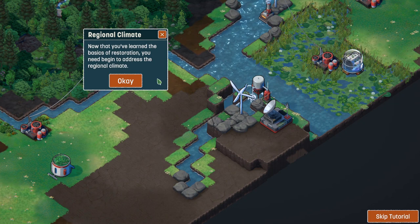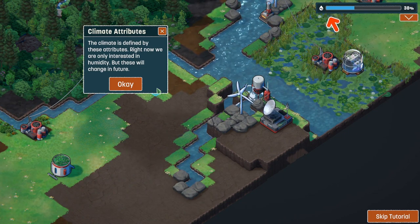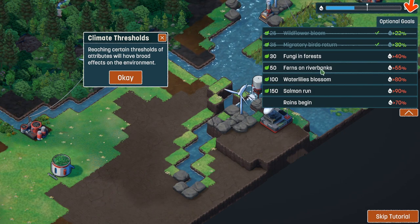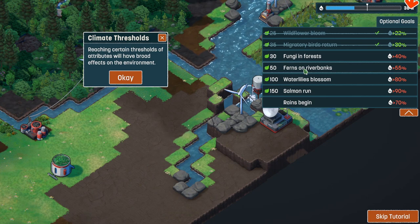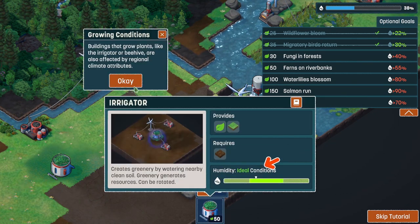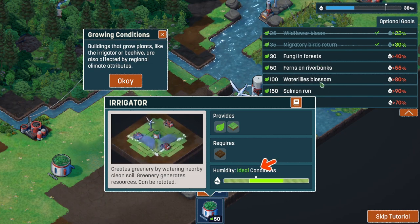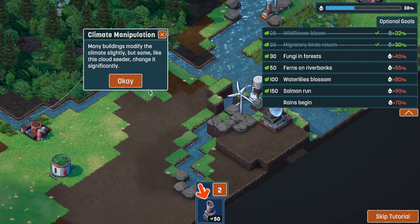Now we've learned the basics of restoration, we need to address the regional climate. The climate is defined by various attributes - right now we're only interested in humidity. We've got a humidity value currently of 38%. Reaching certain thresholds will have broad effects: over 40% gives fungi in forests, 55% is ferns on riverbanks, 80% is water lilies, 90% is salmon, and 70% is when we get some rain. Buildings that grow plants, like the irrigator and beehive, are also affected by climate attributes.